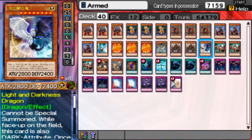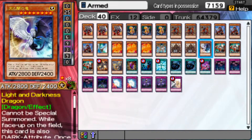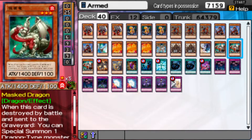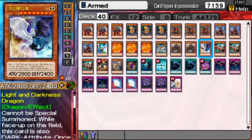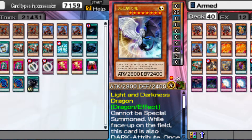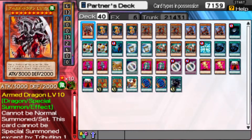In the anime, Chaz Princeton's deck is actually a combination of an XYZ deck, Ojama's deck, and Arm Dragon's deck. While this deck is actually a pure dragon deck with Arm Dragon level 10 — Manjomi's Ace Monster in the anime — and also with Light and Darkness Dragon, which is my Chaz Princeton Ace Monster in the anime. Anyway, this is now the deck that Chaz actually has.